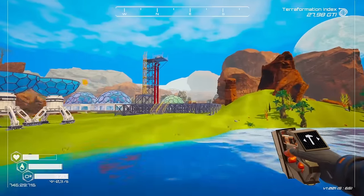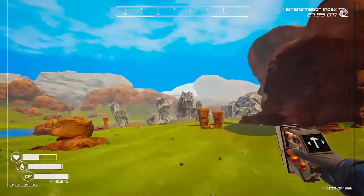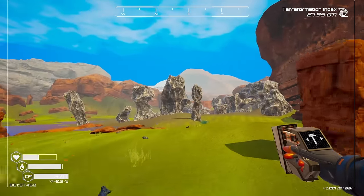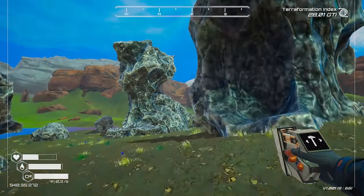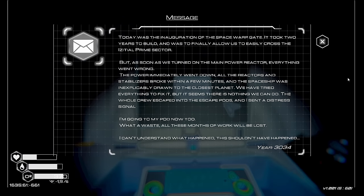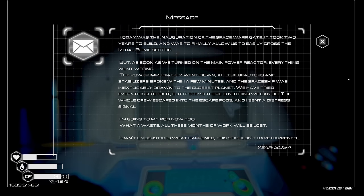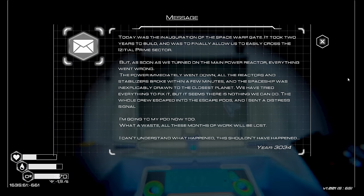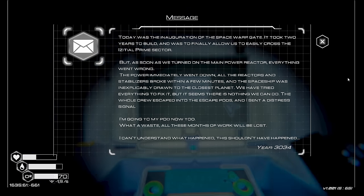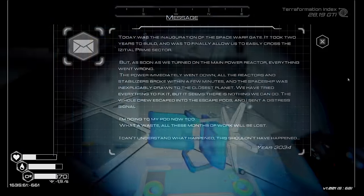Somebody mentioned in the comments that I hadn't read the message on the computer screen in the ring because I was running out of food or water - I forgot to actually drink the water and instead put it into a chest. I got distracted and never read that message. So I'm going to pop back and go read it: 'Today was the inauguration of the space warp gate. It took two years to build and was to finally allow us to easily cross the Z-Shell prime sector. But as soon as we turned it on, the main power reactor - everything went wrong. The power immediately went down, all the reactors and stabilizers broken within a few minutes, and the spaceship was inexplicably drawn to the closest planet. We've tried everything to fix it but it seems there's nothing we can do. The whole crew escaped into escape pods and I sent a distress signal. I'm going to my pod now too. What a waste.'